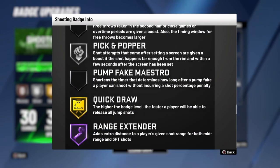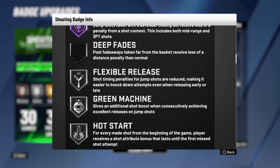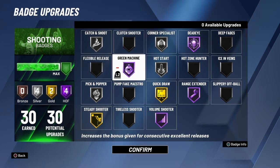We're gonna get straight started with the video. Today we're gonna be covering Green Machine. Green Machine is one of the most OP badges if you know how to shoot, because it gives you an additional boost when you hit consistent greens. After you hit two greens, that badge is gonna start going crazy. Make sure to smash that like button if you're a returning subscriber.